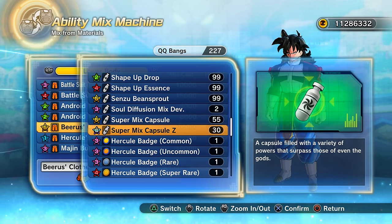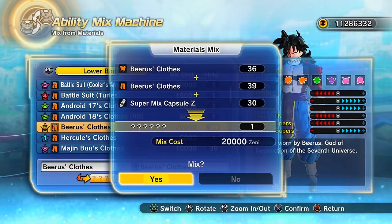The reason I backed up my data to three versions is because if you mix this and spend all that Zeni on clothing and items, you could potentially get a really bad result — it's kind of luck-based, but there are certain things you can do to influence it.